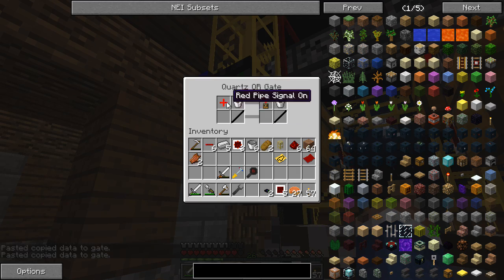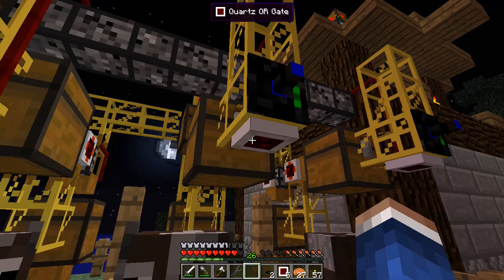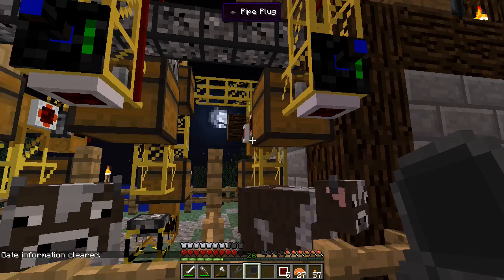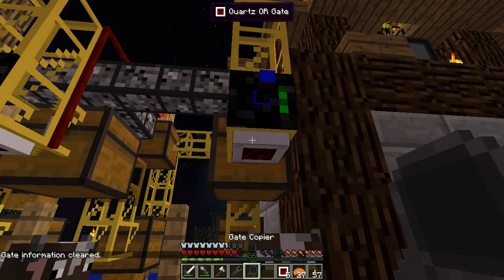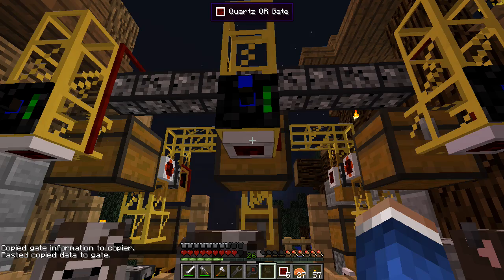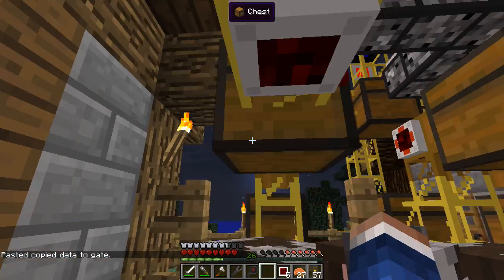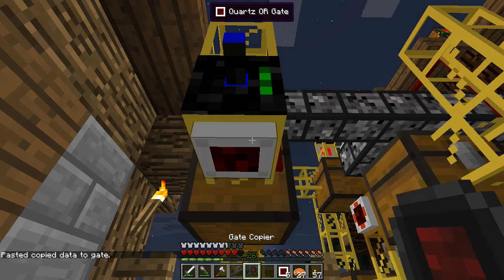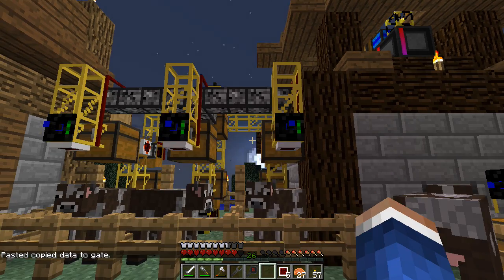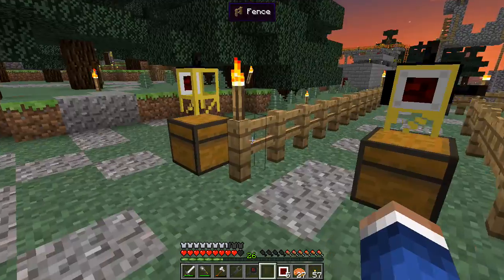There's a red pipe signal and milk - that shouldn't be there, that's peculiar. There must be something else in my gate from before - I should have cleaned it. Let me clear that gate information, take the contents of this one, clear it, copy it, and paste it. It's still got it in there - I must have picked up something in my gate copier at some point. But boom - if we're receiving that signal then we're requesting items. That works for me!